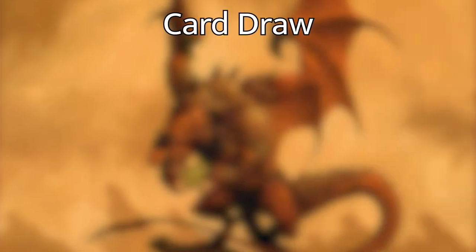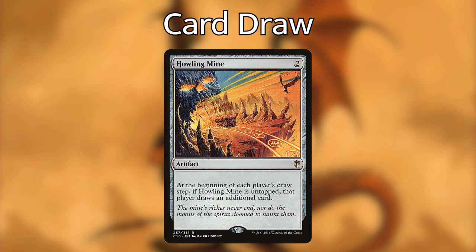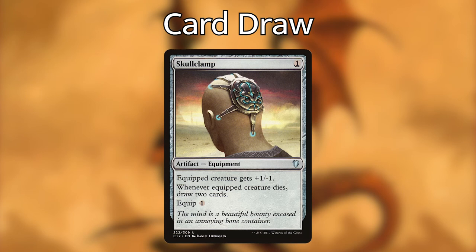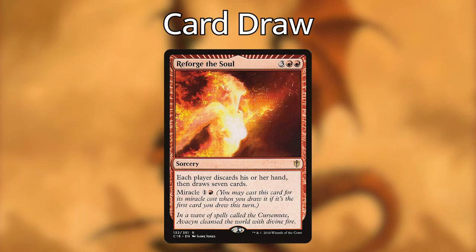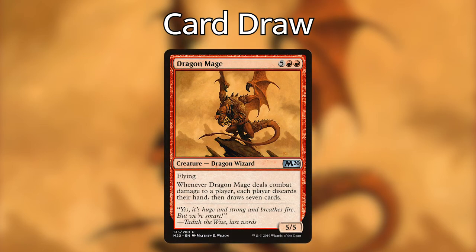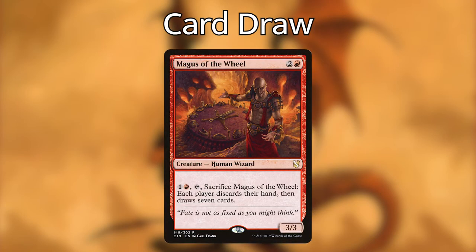For card draw: Howling Mine — at the beginning of each player's draw step, if Howling Mine is untapped, that player draws an additional card. Mine's Eye — a five-mana artifact; whenever an opponent draws a card, you may pay one to draw a card. Skullclamp — one-mana artifact; equipped creature gets +1/-1, and whenever equipped creature dies, draw two cards — great on our big creatures dying at end of turn. Reforge the Soul — three and two red; each player discards their hand then draws seven; can be miracled for two. Wheel of Fate — suspend four; four turns later each player discards and draws seven. Dragon Mage — flying; whenever it deals combat damage to a player, each player discards their hand and draws seven. Magus of the Wheel — for one and a red, tap and sacrifice to have each player discard and draw seven.